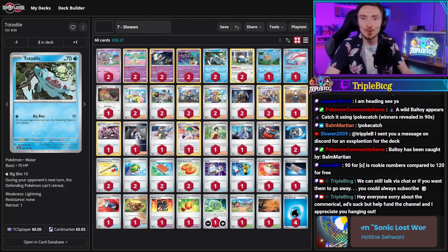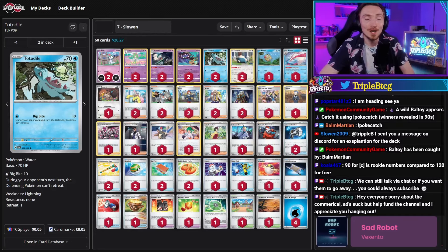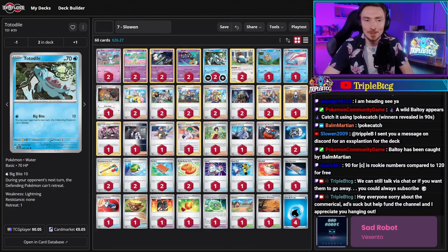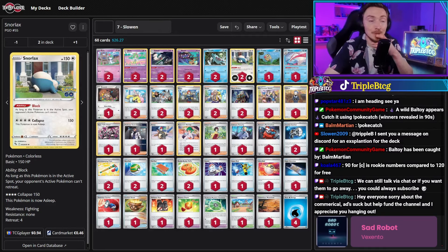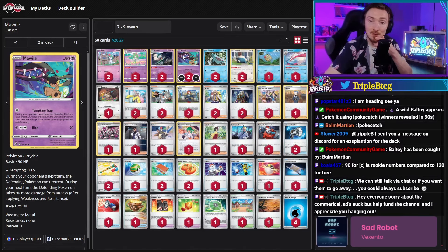In seventh place we're seeing Sloan, who is playing a control deck of sorts. It's got Totodile with Big Bite doing 10 base damage, and during your opponent's next turn the defending Pokemon can't retreat — a great way to lock something in the active. Mawile has Tempting Trap for a colorless energy, doing the same thing, and on the following turn if you hit them you do 90 more damage. And they also have Snorlax with Block — basically Blocklax in Budget Build Battle format. If you're a control player wanting to try the format, this is a great starting point.